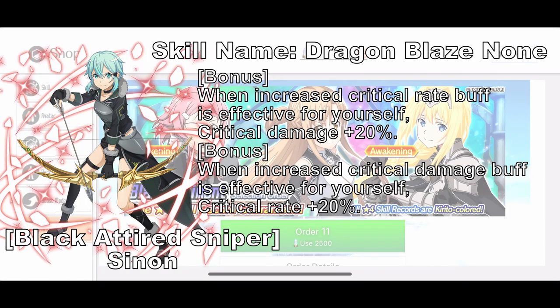Black Attired Sniper Xenon is a bow burst skill with Thrust and Fire element. It has a high SP cost of 28 and is also an old burst skill, so the damage percent is weaker than newer bursts. But the bonus on the skill is really good, so you can use it as mod fodder for your mod bow. To activate the burst, you need Fire, Thrust, and Thrust.